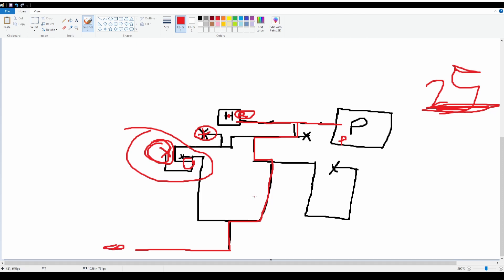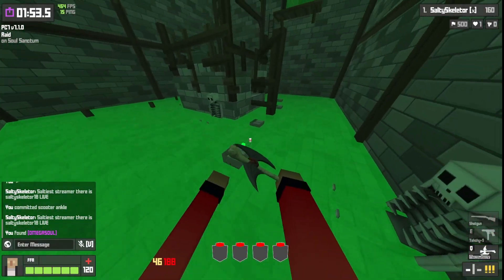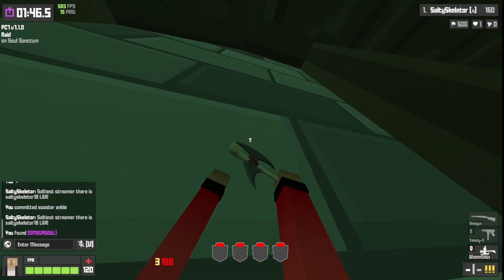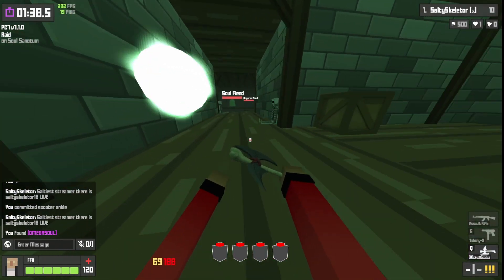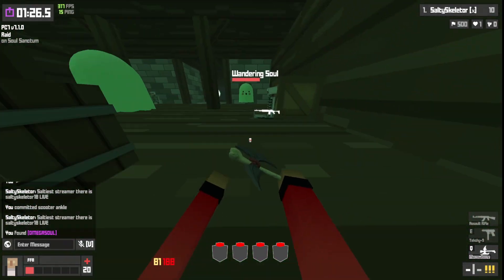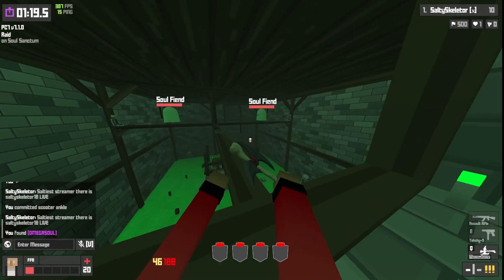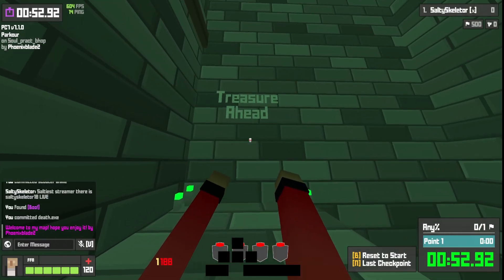I'll post this map image in my Discord if you want to download it. In the parkour section you don't have to worry about killing those ghosts at all — there's akimbo there. Use your 150 points to open the gate and you get your AK and SMG. Up on these sections there's a sniper, mini-boss, marksman rifle, and a FAMAS. No weapon on the far side.